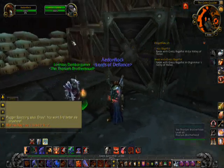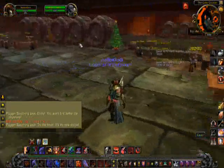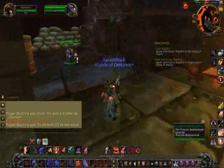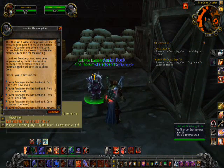Alright, this is the bar, the Grim Guzzler in Blackrock Depths. I'm sure you all know what this is. And this guy back here - Thorium Brotherhood - this is where you turn in stuff for Dark Iron rep.